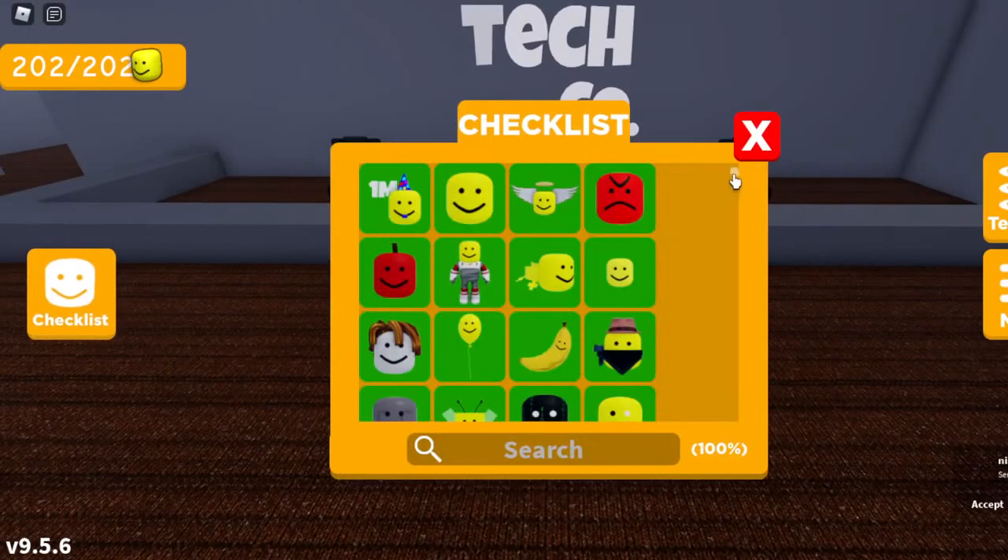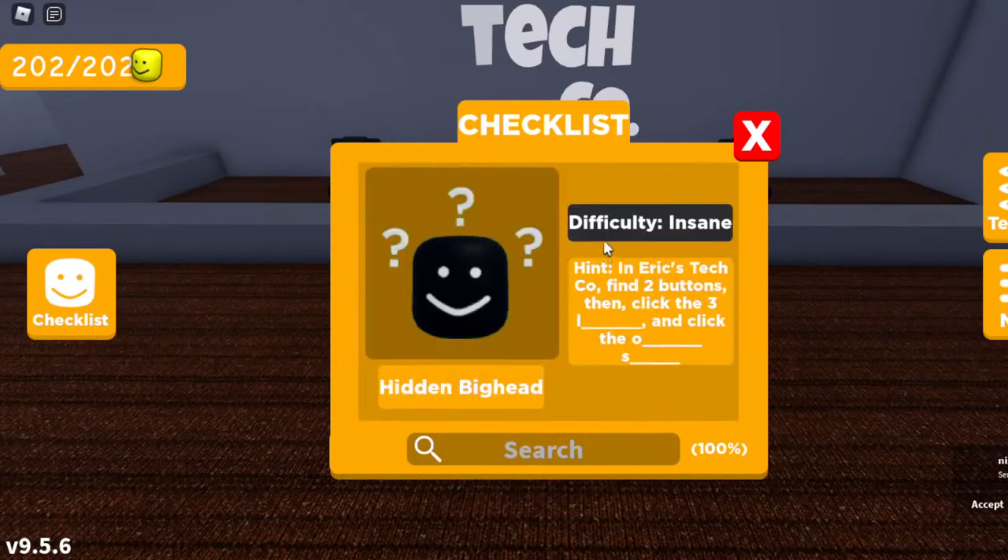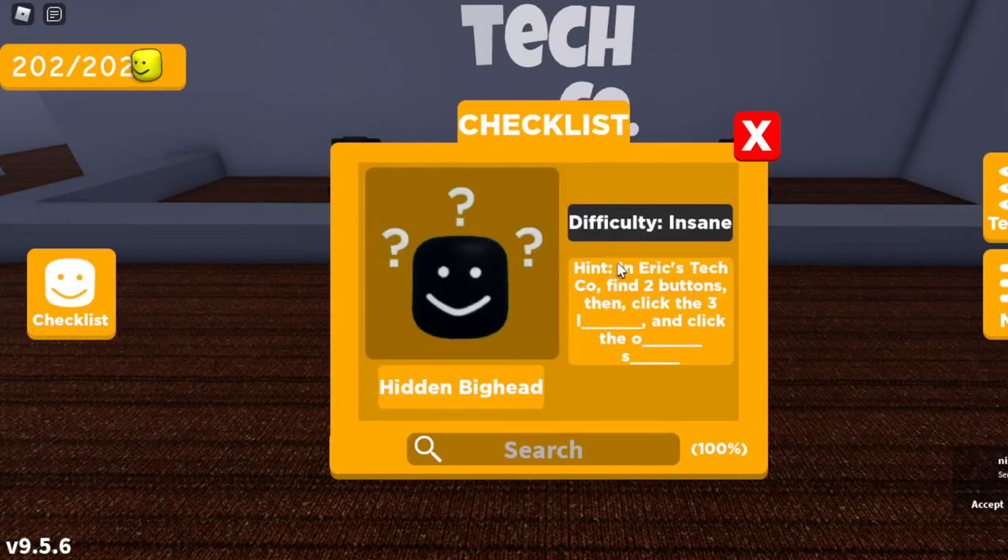Inside Eric's Tech Co, head over to the checklist and scroll down all the way to the hidden big head entry. There is a hint that says: in Eric's Tech Co, find two buttons, then click three L objects, and then click the OS object. To recap, you need two buttons, three letters (that's what L objects means), and the offline server (that's what OS stands for).